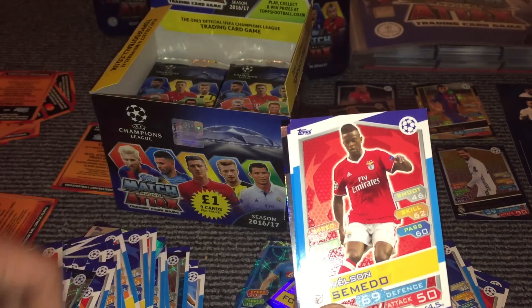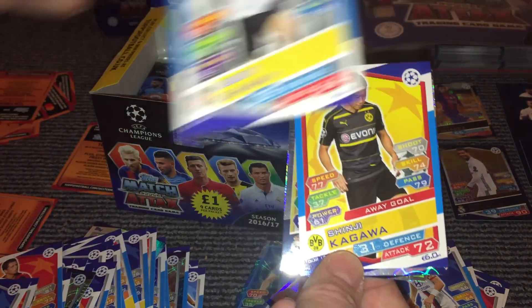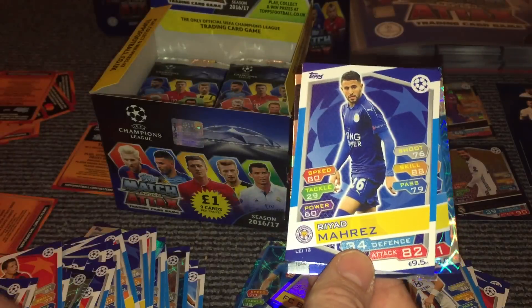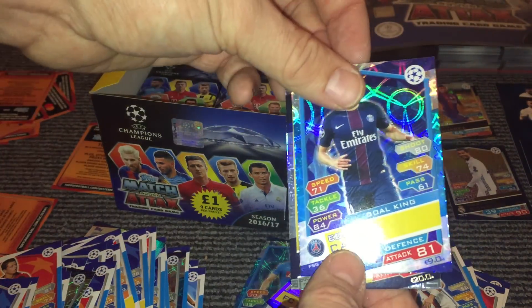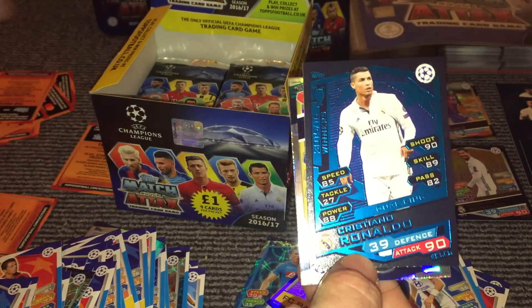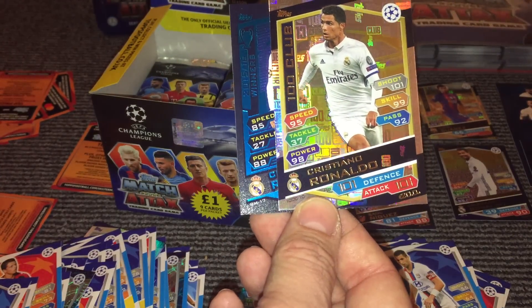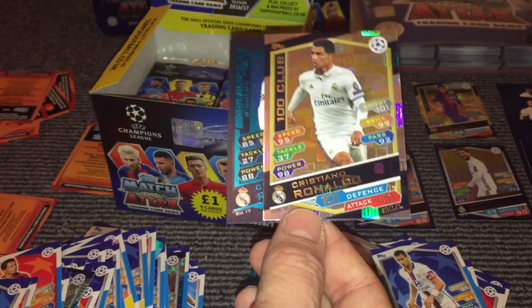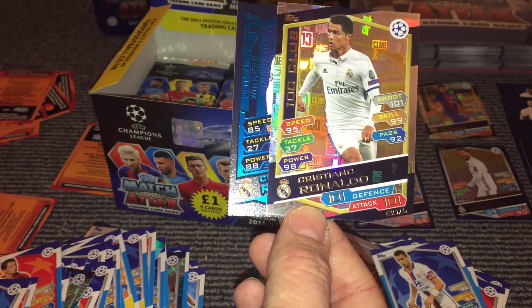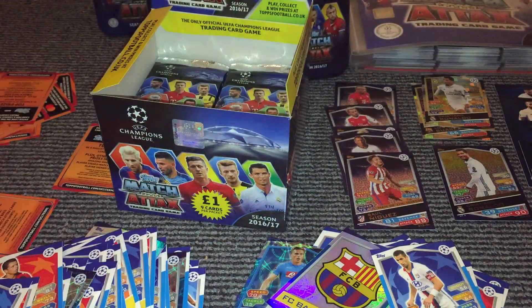Then we've got Fekir, Semedo, Locadia, Sahan, Gagawa, Marais, Cavani Gold King, and then we have the Cristiano Ronaldo Real Madrid winner card, and then behind that we have the Cristiano Ronaldo 100 Club — which is a 101 attack and 101 defence. So in terms of gameplay, that's the best card available. To get the two Ronaldos next to each other is pretty cool — that has got to go down as a pretty spectacular single pack with two really cool cards.